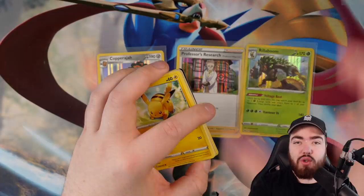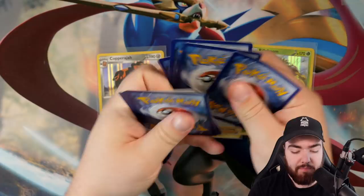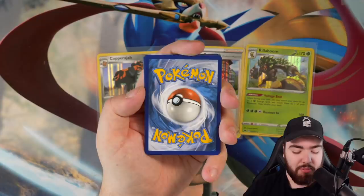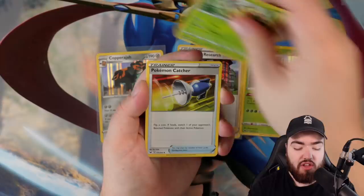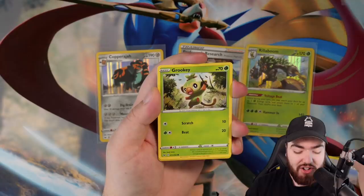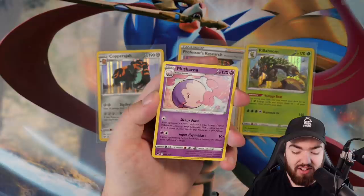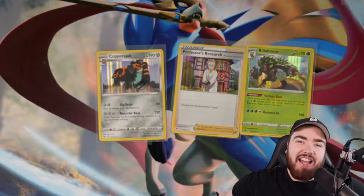If you chose the Zacian box, prayer signs down below — hashtag last pack look. This is on you guys. The energy is going to be lightning — it's fire. Fire energy. We got Thwacky, Pokemon Catcher, Drizzle, Pikachu, Galarian Meowth, Sizzlepede, Krooky, a reverse holo Blipbug, and the final card is a Shana regular rare. Zacian, you've let us down — it's over.